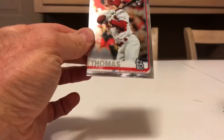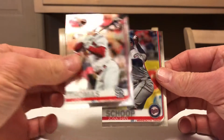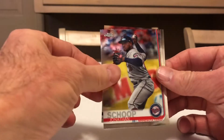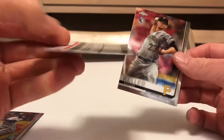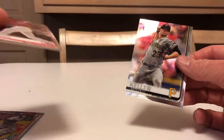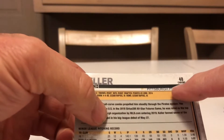Here we go. Lane Thomas, rookie — look at the shine. Jonathan. Yaciel Puig — I don't know if that's a refractor. No. And Mitch Keller. The refractor will be right in there; it's tough to see on the black side. Pack one was a dud. Any type of numbering that you get is incredible, very hard to get.